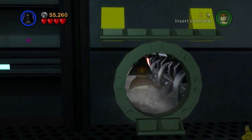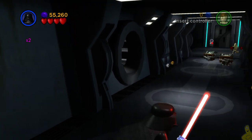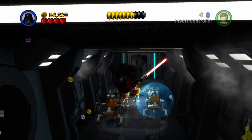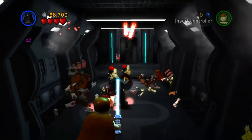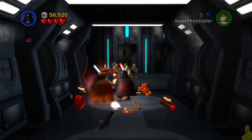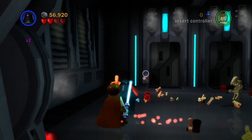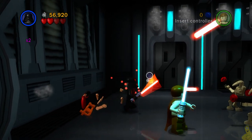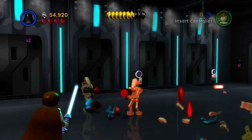We're going to go ahead and advance through. When we do, we're actually going to find ourselves getting attacked as per usual — a couple more droidkas and a couple of battle droids as well. The old jump-jump attack is the best way to take on not only the bosses, but the droidkas and groups of battle droids as well.